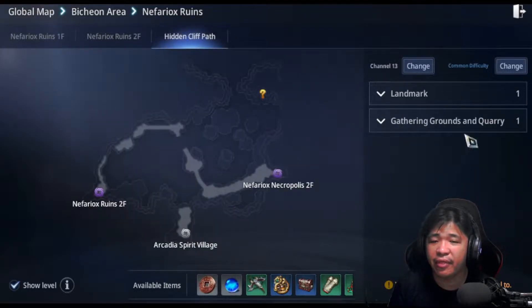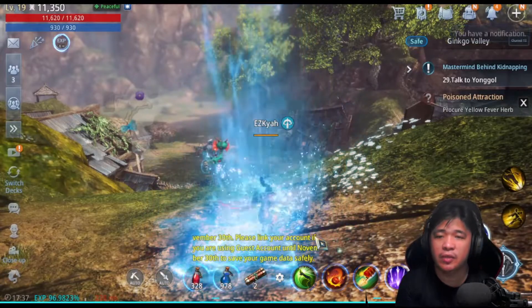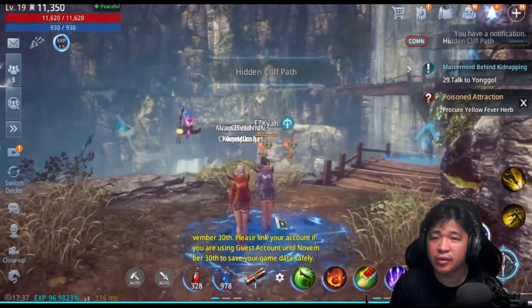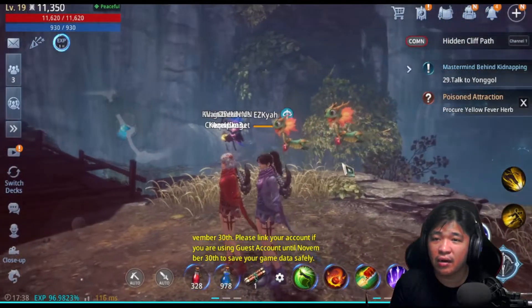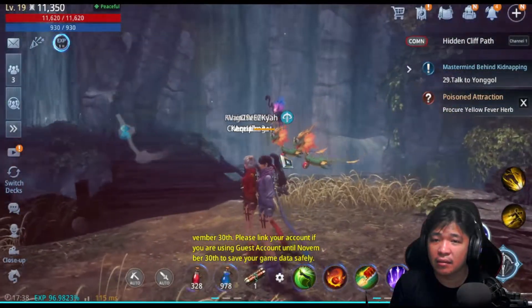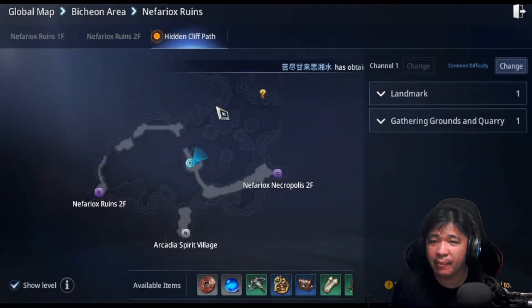We're gonna go to the Gideon area right over here. Let's go to Nefar York's ruins and here's the hidden cliff path — let's go there. Landmark, waypoint, fast travel — it will be much easier for you. Okay, so here we go, hidden cliff path. Let's just look around where we can find that item.